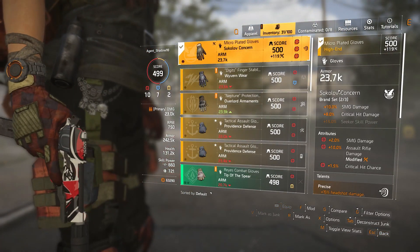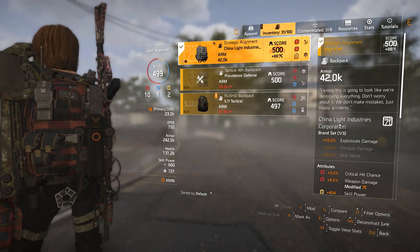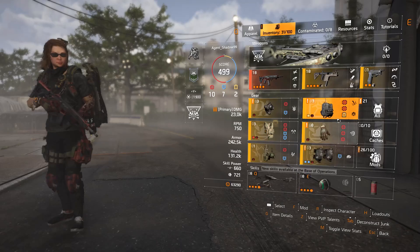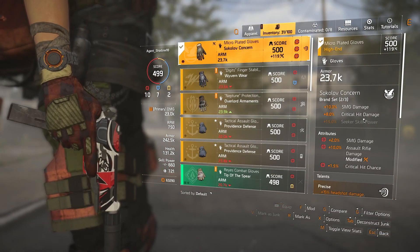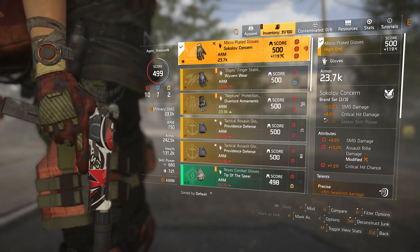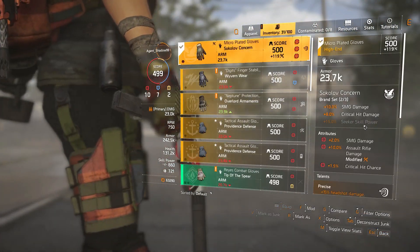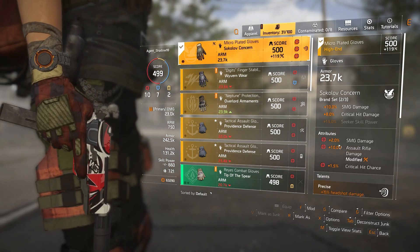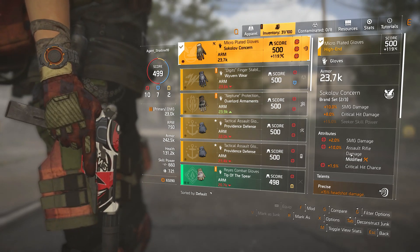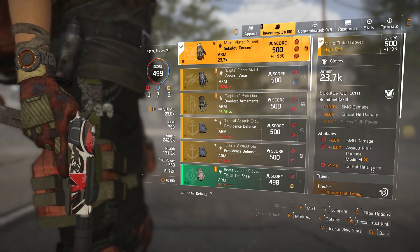The backpack is Strategic Alignment from China Light Industries Corporation — you get 10% explosive damage with that. On the gloves I have Sokolov of Concern, giving SMG damage and critical hit damage: 10% for the SMG and 8% critical hit damage for the Vector. I also have 10% assault rifle damage, which was important to get, and 1.5% critical hit chance.